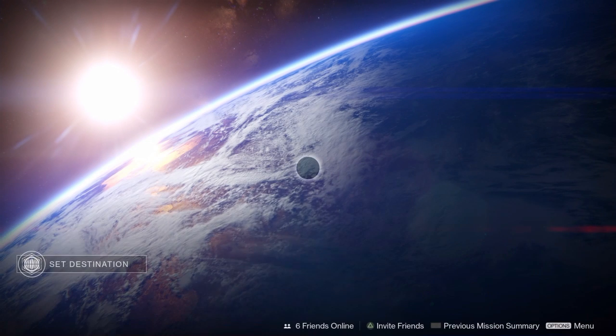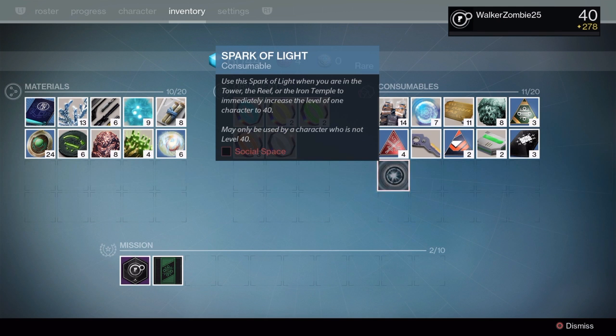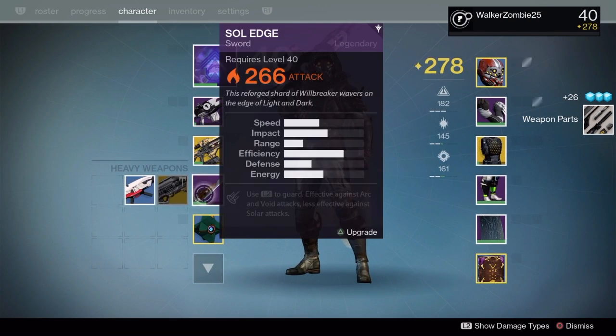Gotta save up all my legendary marks now. Use this spark of light when you are in the Tower, the Reef, or the Iron Temple to immediately increase the level. My Warlock's gonna be level 40. That was actually exciting — I didn't know they were gonna come out with one of those.